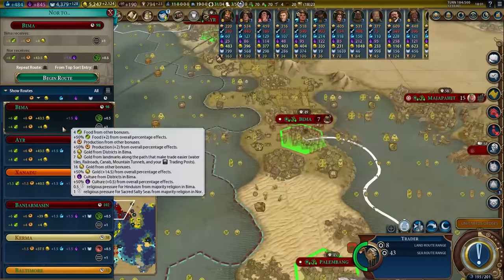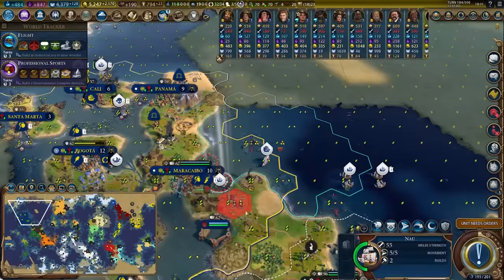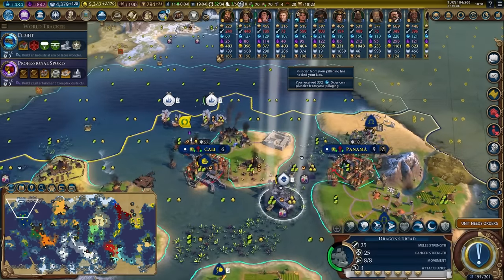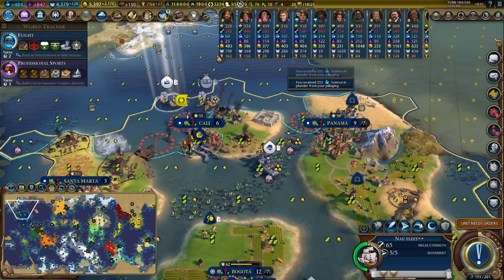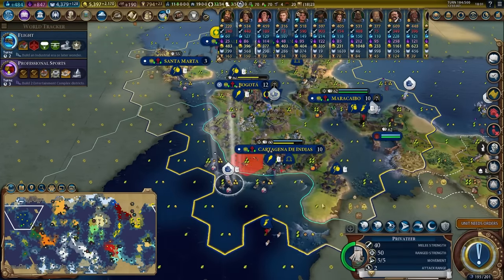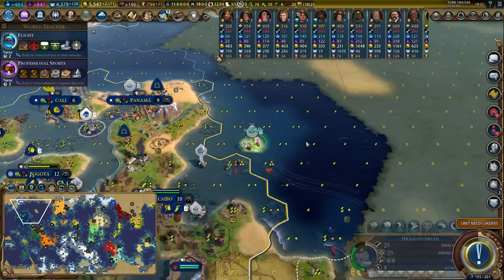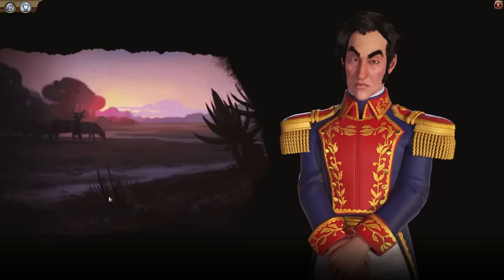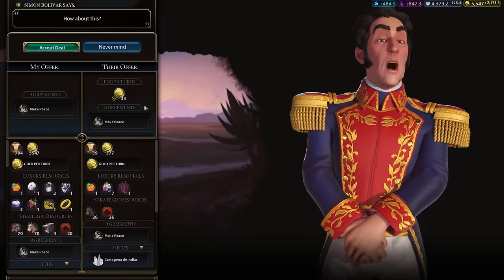I'm going to grab myself a trade route with Indonesia — that's a lot of gold, looking very happy on that front. Let's coastally raid that building — you're just a sacrificial coastal raider because you were just a ship I picked up cheaply via killing. Let's pop you over here to start pillaging that holy site. May as well coastal raid that; it is worth a hundred gold.